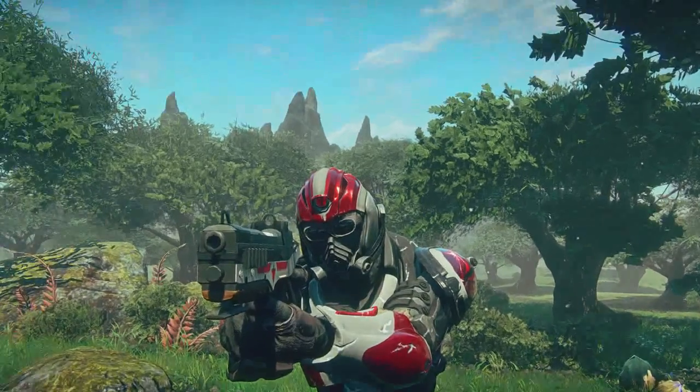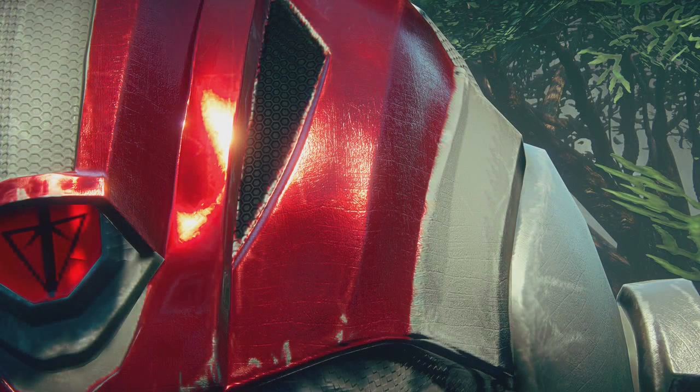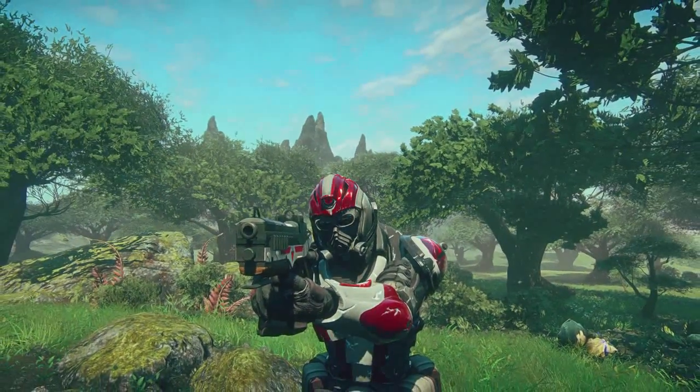As we zoom in on this helmet, notice the different material types. The red paint has a different metallic sheen than the gray, and notice how the rubberized material also has a very high detail. That all remains, even if we zoom out.